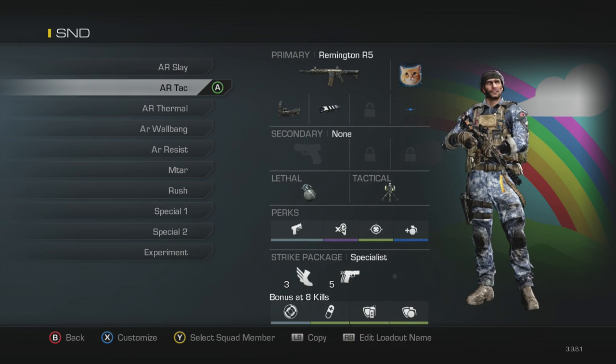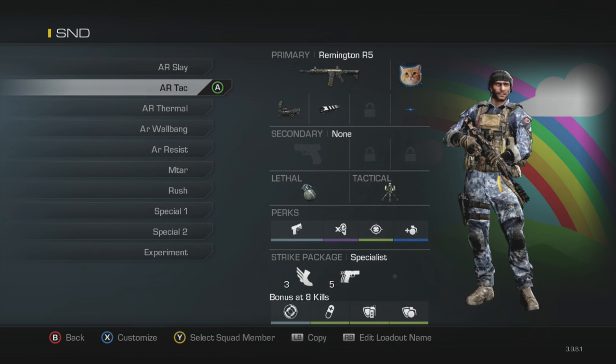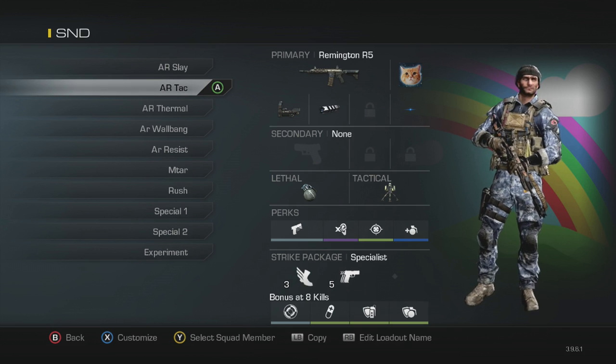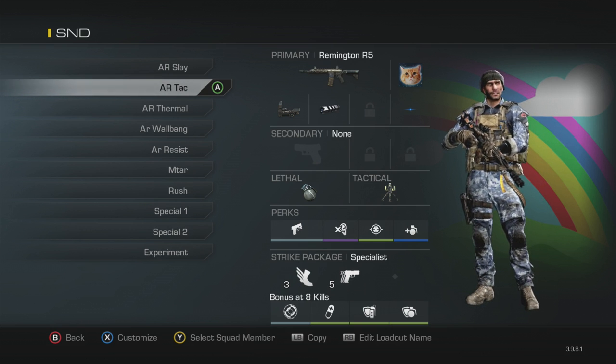Next one is again the Remington R5 with the same attachments. This time I've got double nades and a trophy system. I've got quick draw, dead silence, focus, and the double nade perk. For my strike package, I got agility and ready up, plus my bonus.